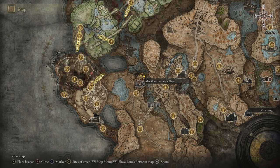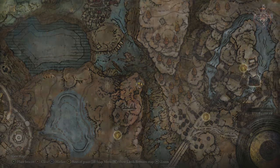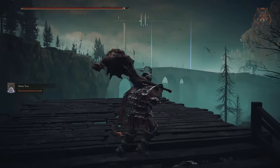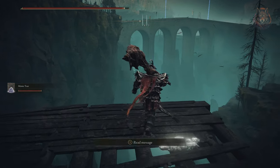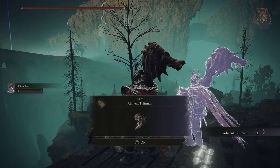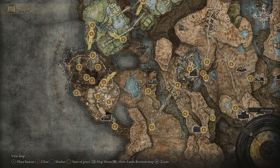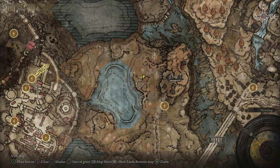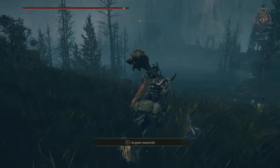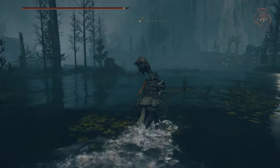The Ailing Talisman is found on a wooden platform at the top of the abandoned village. The Great Katana is found lying in front of the somber dragon in the lake — you don't need to kill the dragon to get it. However, if you decide to kill the dragon you will get a dragon heart and a legendary somber smithing stone.